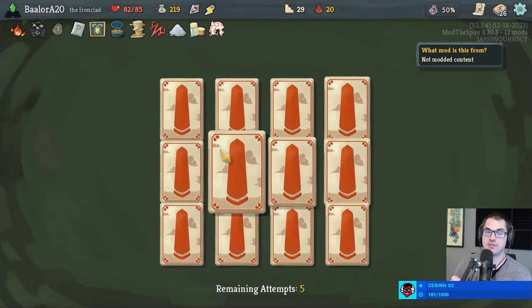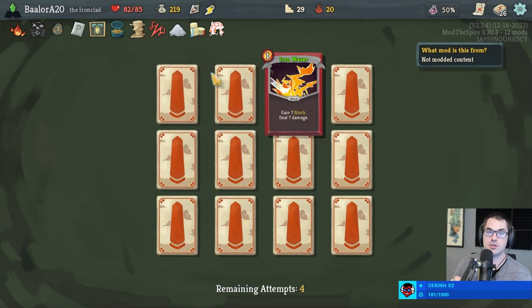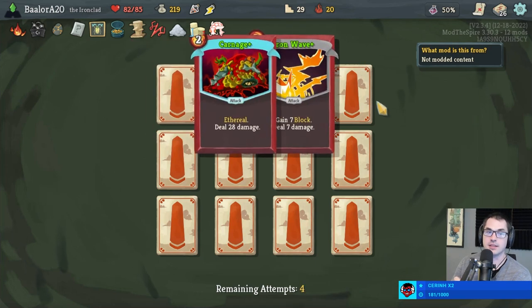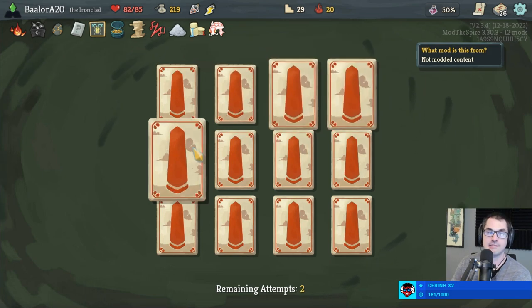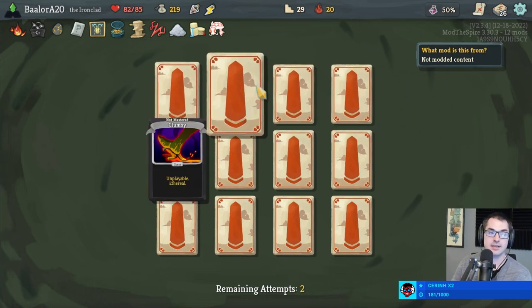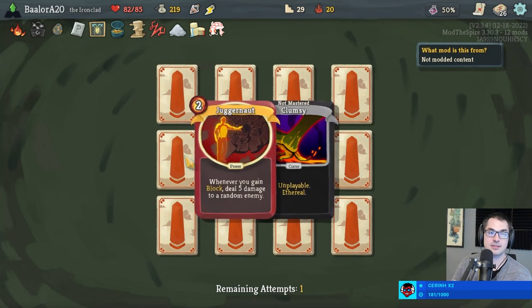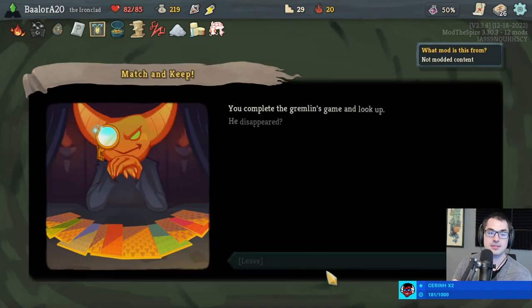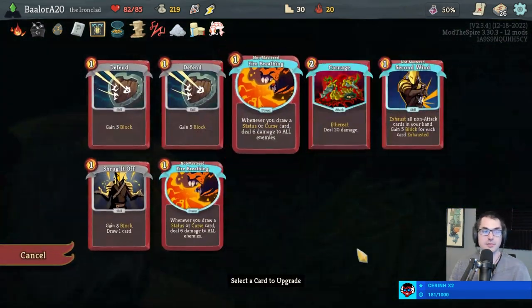Five, twelve cards — match them to keep them. We've already mastered Bash and Carnage. Do I want an Iron Wave? Not particularly. This is looking like a pretty bad set of cards — Juggernaut — there's nothing here that we want. Wait — Clumsy!